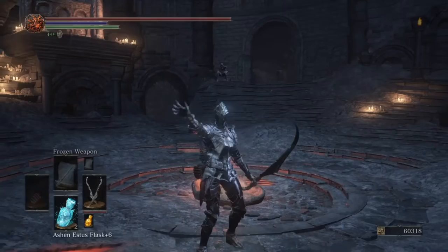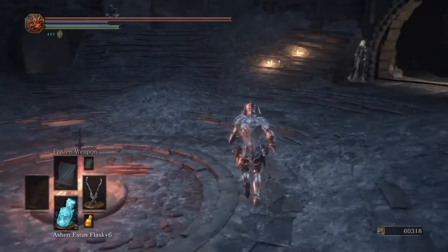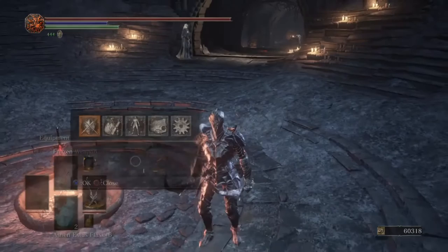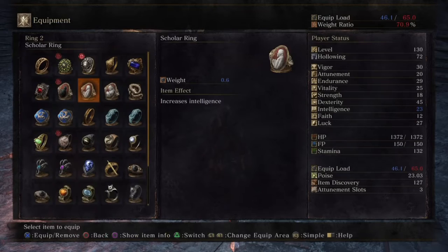Yo, hey everybody, what is up? It is CancerCells and we're back here with another build video. It's been a while since I've done a build video. So yeah, we're gonna go and do another build video. This is the Cairo Bleedomancer, aka the Cancer Mancer. This thing is pure cancer if you can do it right — this build is really fun to mess around with. I do not suggest this build as a full-on series PvP build. This is just to mess around unless you're really skilled with those weapons.